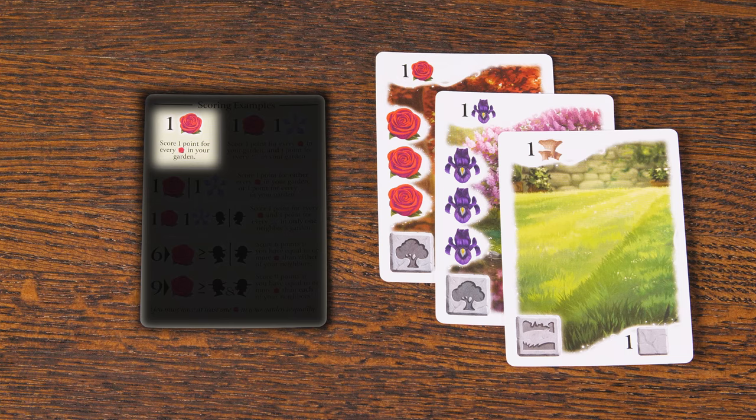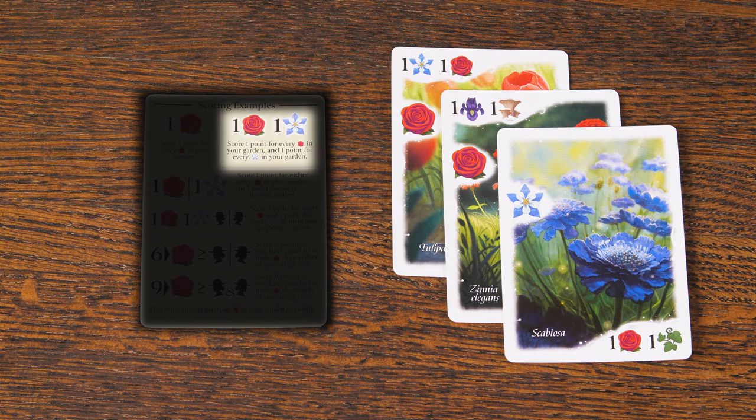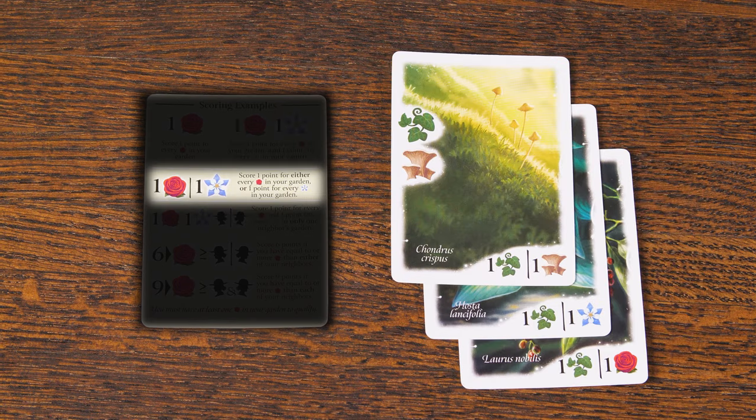Let's jump right in. A number next to a plant icon means that you'll get that many points for each of those plant icons in your garden. If a card shows two different plant icons next to numbers, you'll get to score points for both of those plant types. However, if there are two plant icons but they're separated by a line, then when it's time to score, you must choose which of the two types of plant icons you're going to score for.